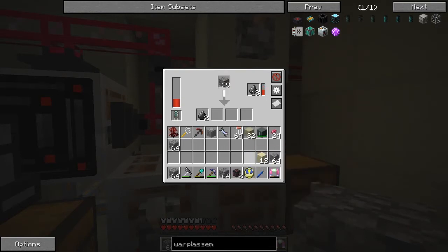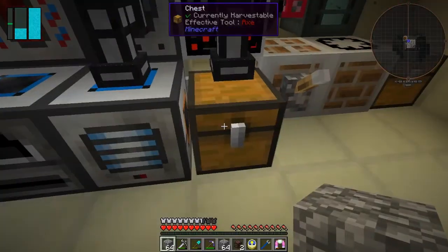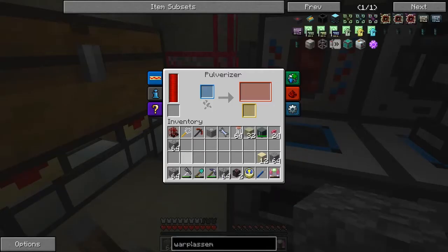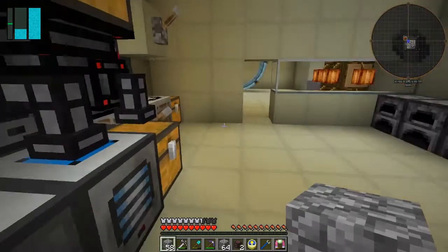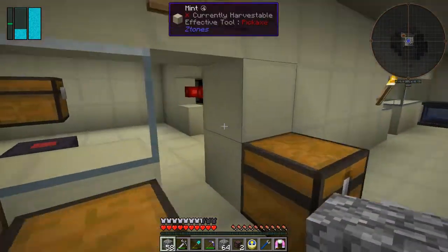We're getting plenty of flints, we can keep pushing those in there. Then we can do the sand - that's what we're going to do after this. Let those finish through. That's probably ending up in here which is also good. We'll get another set going through - won't take very long. Now we've done all of that because that will produce silicon.